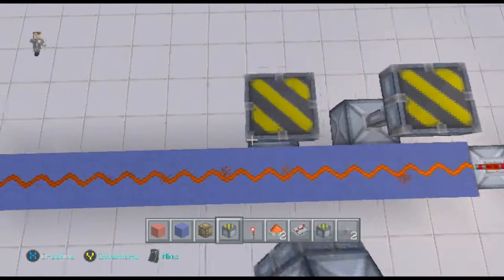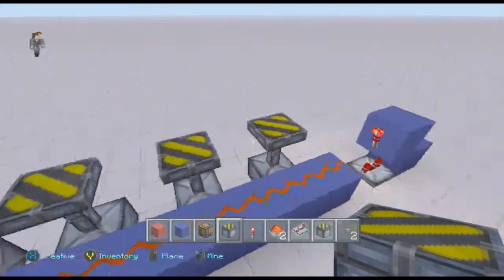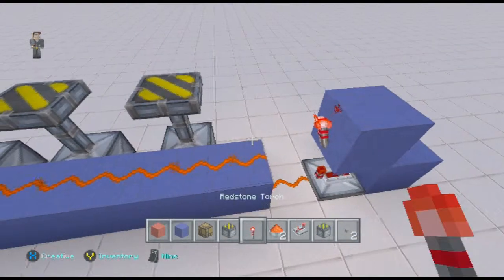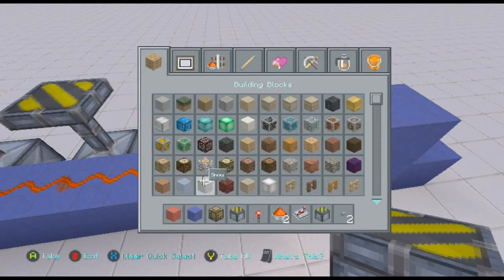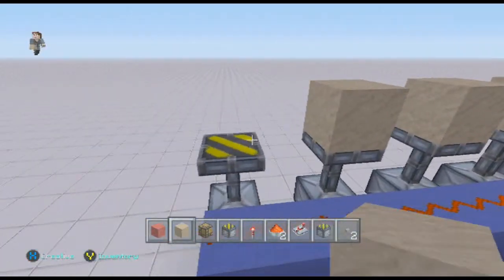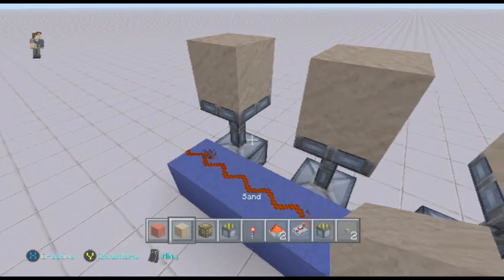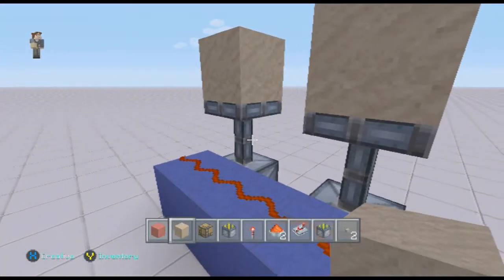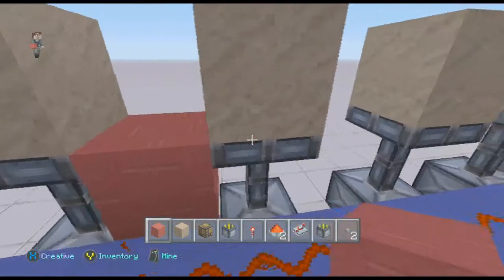You're going to skip and put a piston like this. I forgot my sand, so let's go back and get some. Blue's done now, so I'm just going to put sand on top of each one of these, and then you're going to put another block of your choice right here.